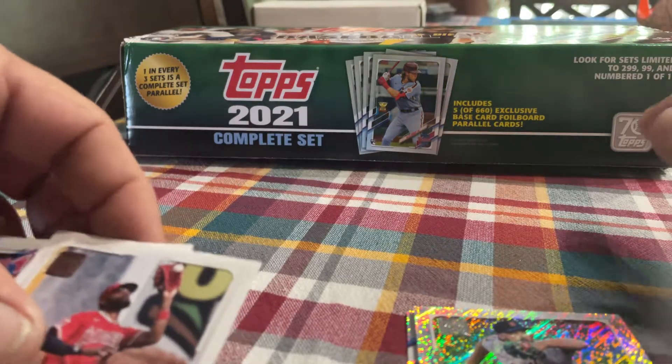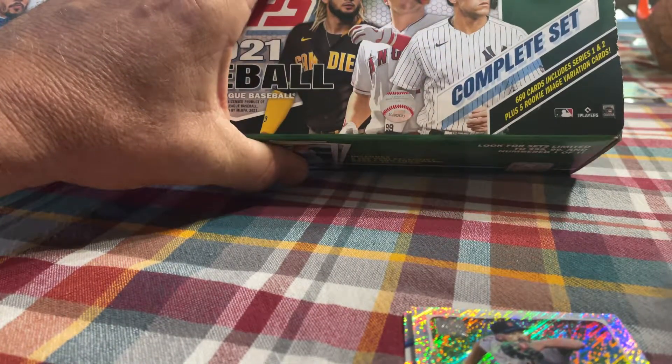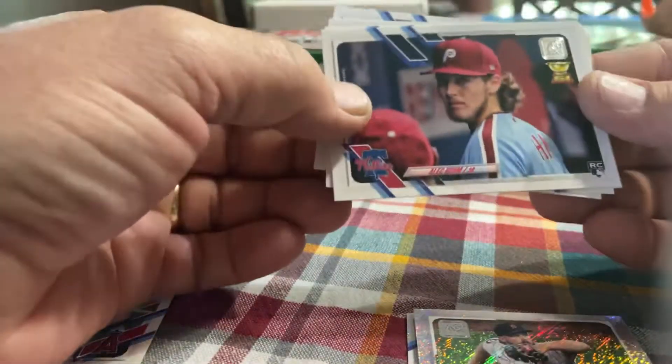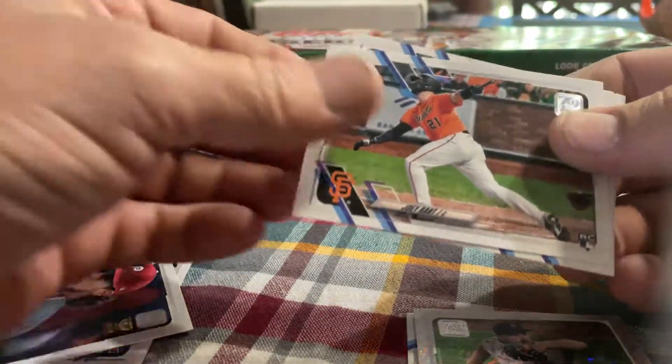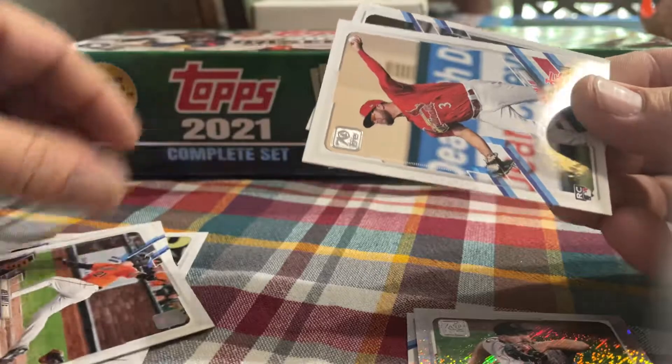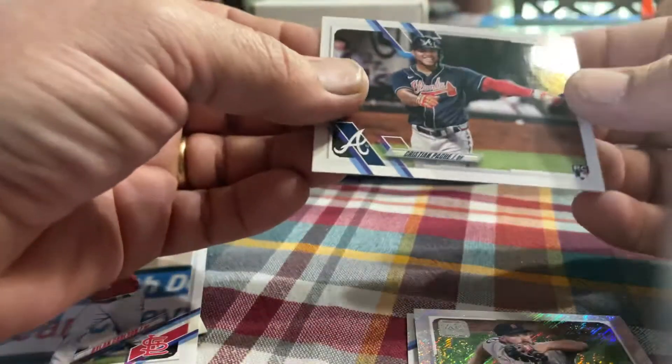I opened it up and I got the Short Print Rookies. It comes with five image variation rookie cards. I got Joe Adele, I got the Alec Baum, I got the Joey Bart, I got Dylan Carlson, and then I got Christian Pache.